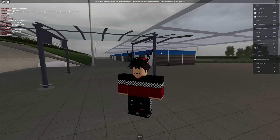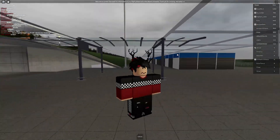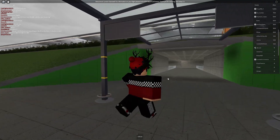Welcome back to another video. Today we're doing another Roblox airline review, and we're going to be taking a look at Jet 2 Airways — I think that's what it's called. We're at London Stansted Airport, and we're going to be reviewing their flight today.